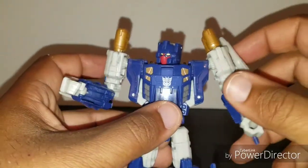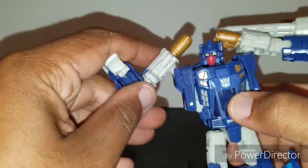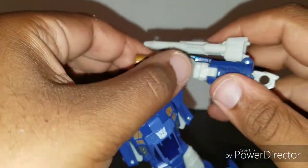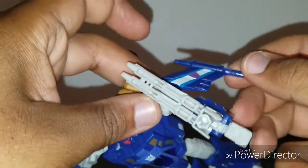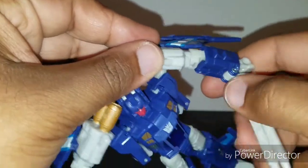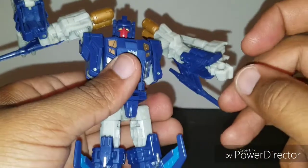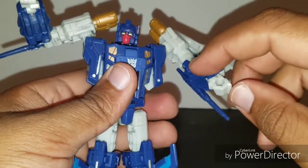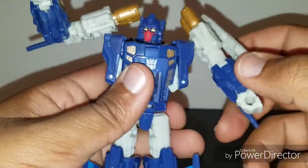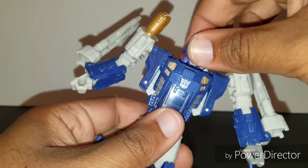For articulation, his arms can go all the way up on both sides. He has a bicep swivel, though it is hindered by the back wing. He has wrist articulation — it can't swivel but can be bent up for transformation. His head, because he's a Titan Master, can spin 360 degrees.